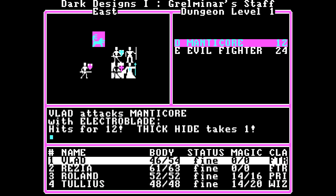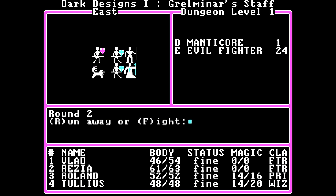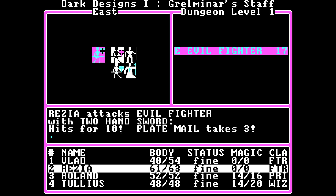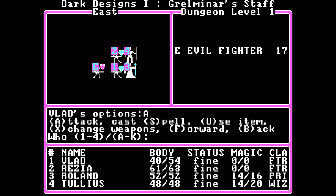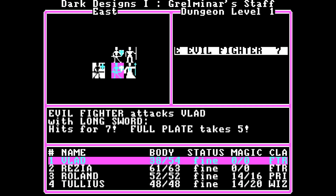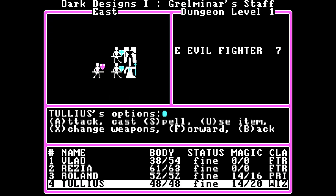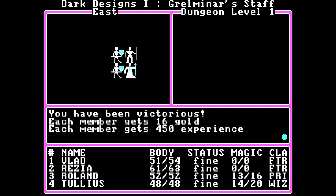Manticore takes a bunch of damage. Manticore's almost dead. Evil fighter advanced. Attack manticore, attack evil fighter. Manticore dies. He took some damage. We did not take any damage. The good thing about the evil fighters is they are actually not that dangerous — they only have one attack, and that is usually decently blocked by our armor. Cure Light Wounds on Vlad, Tullius. Evil fighter dies. Victorious.